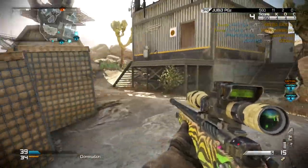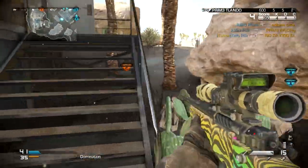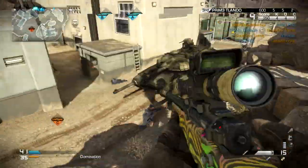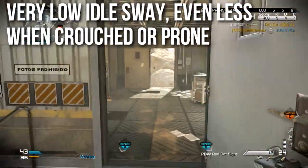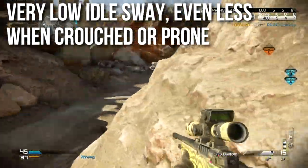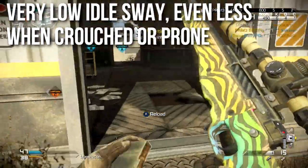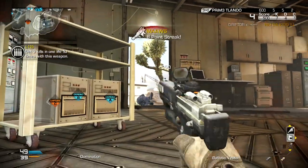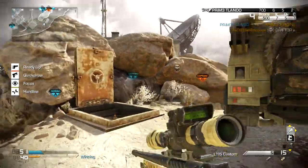You're very rarely going to have the recoil kick so much that you can't come back down. The only problem with recoil is it makes it somewhat more difficult to track your target. Another important factor with sniper rifles is idle sway. The L115 has very low idle sway — not quite the lowest in the game, but very close, almost tied for least. It has even less idle sway when crouched or prone. Going crouched or prone will very greatly reduce your idle sway and make you very, very accurate — much more like a laser.